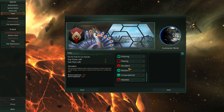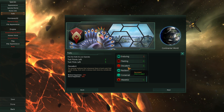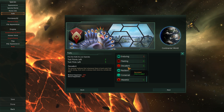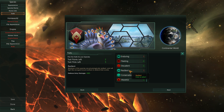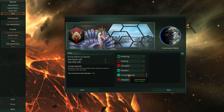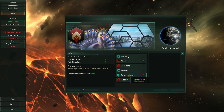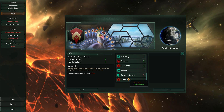Decadent is a special one. There are four social strata: rulers, specialists, workers, and slaves. Your race really doesn't like doing the legwork, so they become unhappy when employed as a worker or a slave — they want to take the cushy specialist and ruler jobs. I feel like that's a peacock thing to do. Conservationist versus wasteful involves consumer goods upkeep — the physical goods people need to maintain their life, and whether they use them properly or waste them. You know what, I'm going to take Decadent.